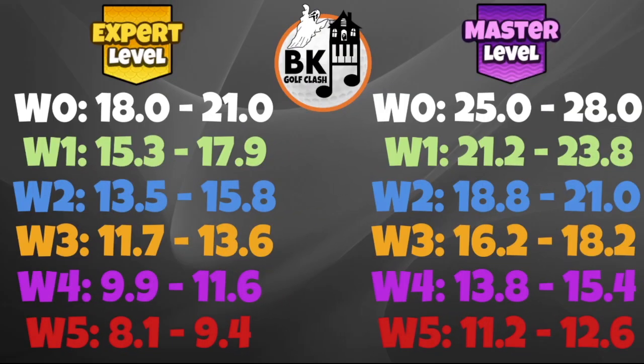Here are those big wind range numbers for Expert and Master. It's 18 to 21 miles per hour in Expert — even with a wind five, you are at what would have been the higher end of the Kingmaker range for a non-modified tournament. Up in Master, 25 to 28 miles per hour, so you can see some of these par fives in tailwind you're going to get easily to the green with a good first and second bounce. Even with a wind five though, it's 11.2 to 12.6, which still makes those par threes nice and challenging for players up in Master division.